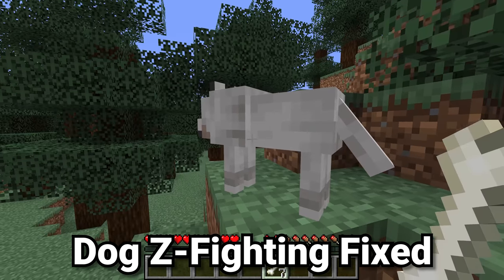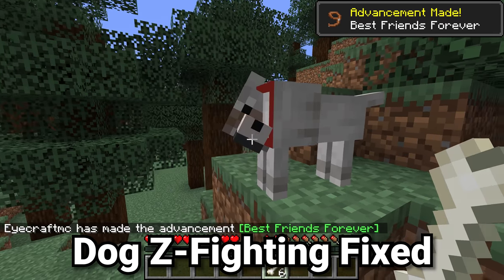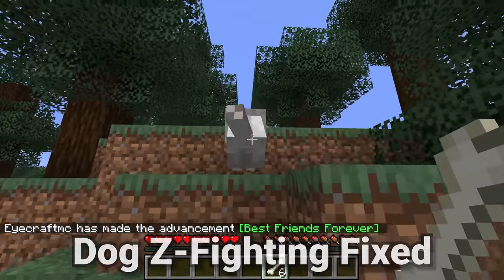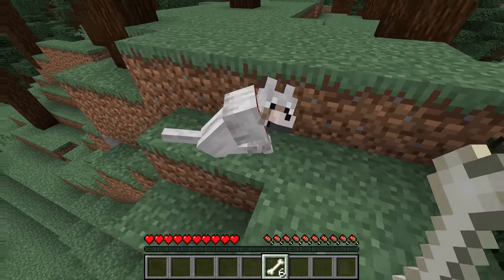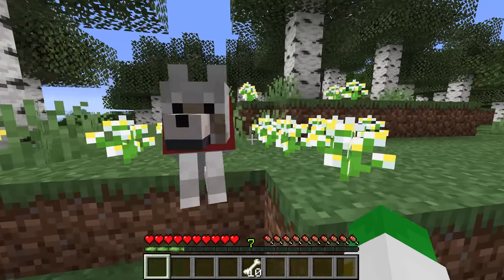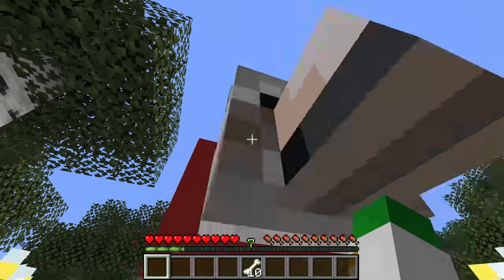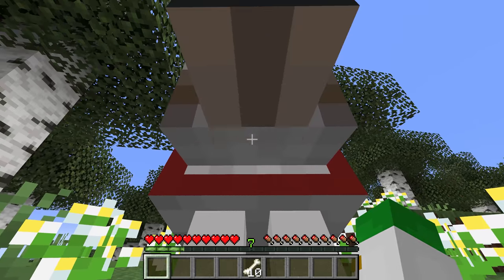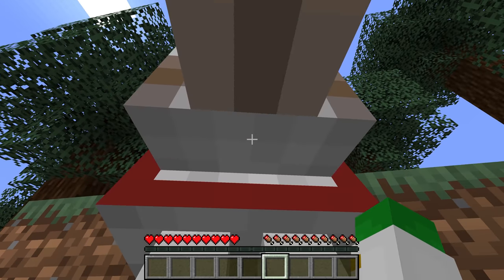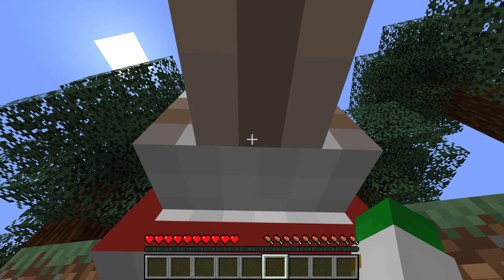Wolves, tamed wolves or dogs, have definitely been in the game for a very long time, but ever since they were added there was a bug where basically on the bottom of their nose there would be Z-fighting texture — meaning two textures trying to be in the same position — and that would give you this look where there's flashing back and forth. You can see now this has been fixed in 1.19.